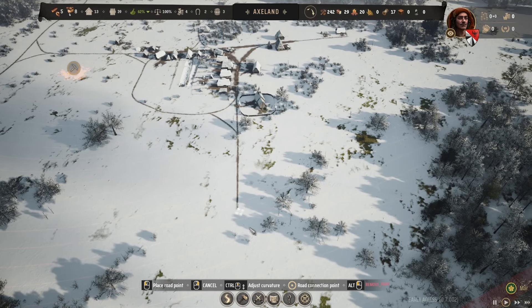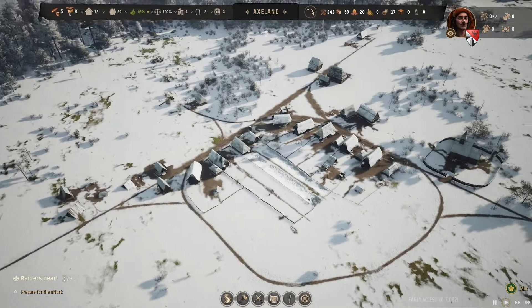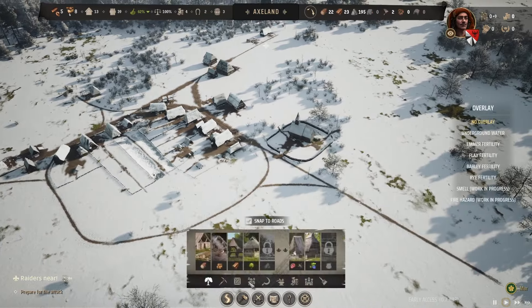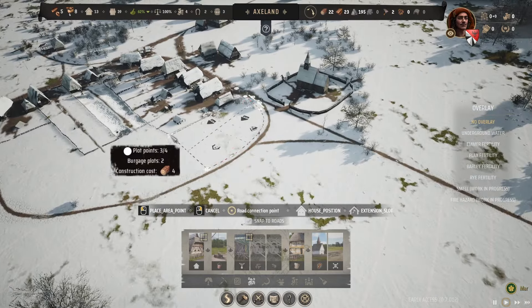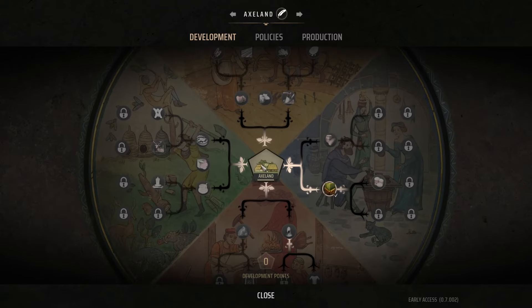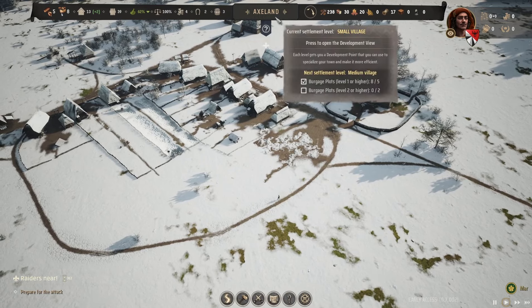All the houses are occupied so it's time to add more houses. Let's place another house over here — we can actually squeeze two houses in there, so let's do that. Now I want to unlock my second tab on the tech tree. I want to get the orchard tree, so let's see what we need for that. We need two burgage plots at level two.